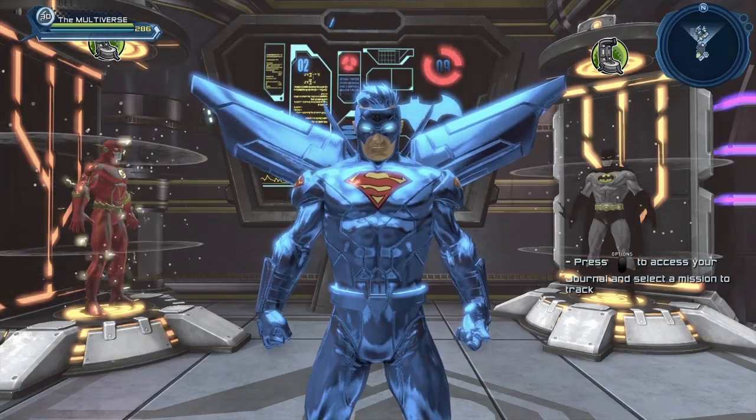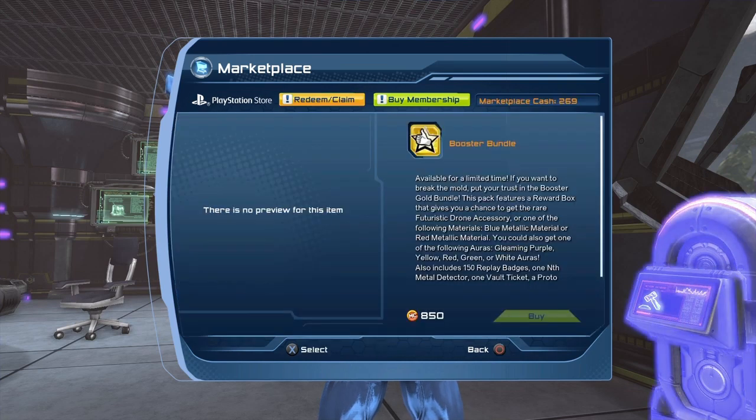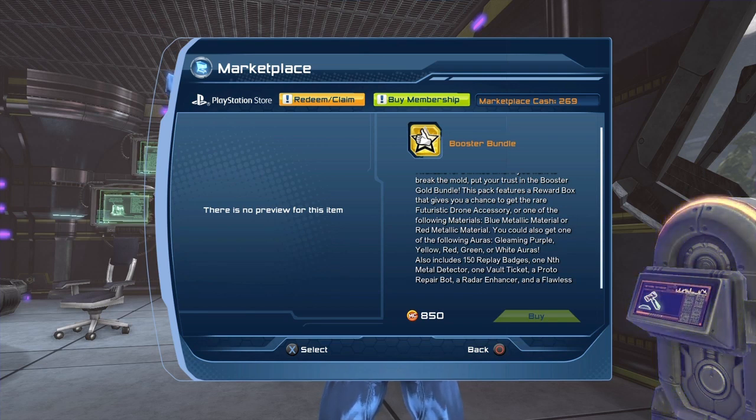The blue metallic material comes from the booster bundle. We got a new booster bundle recently, and if you look amongst the rewards, you can see that the blue metallic material is listed. Sadly, it is a fairly rare reward. From what I understand, the auras are the common things that you get from the booster bundle, then the materials are a bit more rare. The blue metallic and the red metallic material are a bit more rare, and the futuristic drone accessory is the uber rare item.